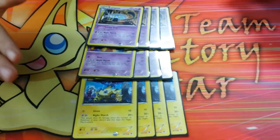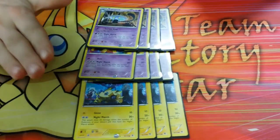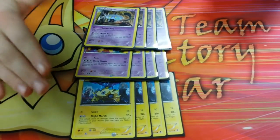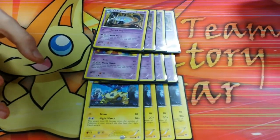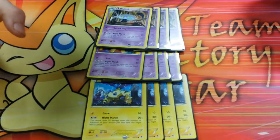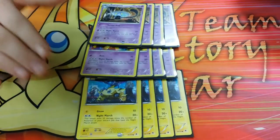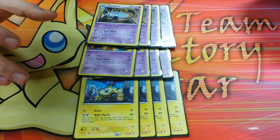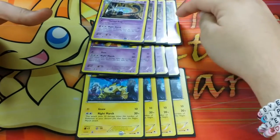If you don't already know, the basis of this deck is to get Night Marchers in the discard pile and have at least one of them in play so as to attack with Night March, which does 20 damage times the number of Pokémon in the discard pile with Night March as an attack. This does tend to get a little dangerous because you have to keep at least one of them in play to use the attack, and that can sometimes get a little bit difficult.